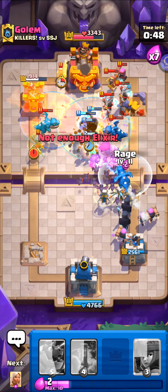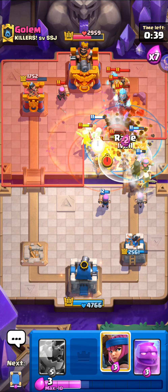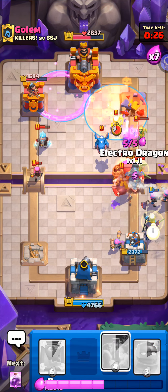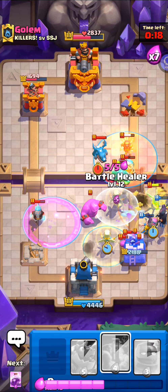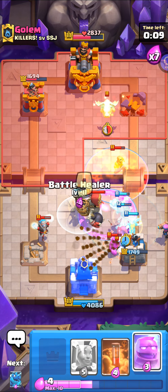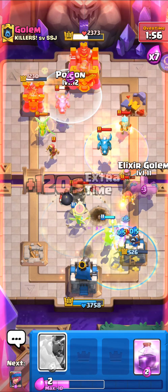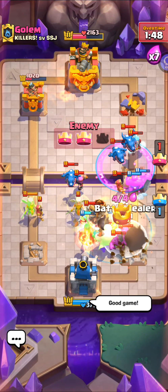Look how many bats are spawning here — the rage and everything. That might be the new meta, although it's poison or nothing. The tornado basically does a blister to the firecracker. I need to poison all of this stuff. I misplaced my firecracker on battle healer — that was fun. That ice wizard is actually dealing damage. Poison now, mirror poison — I think I lost a wizard smack in the splash. It's okay, but it's still really fun though.